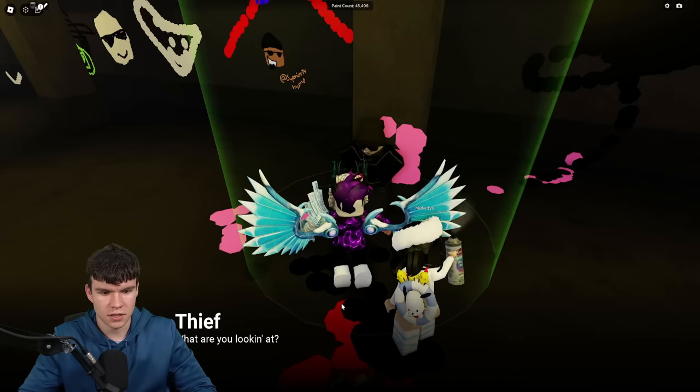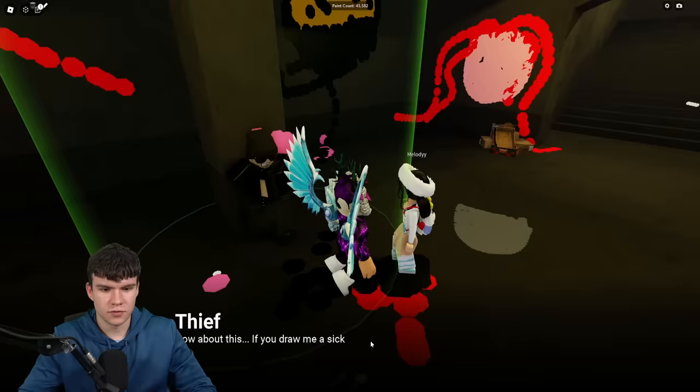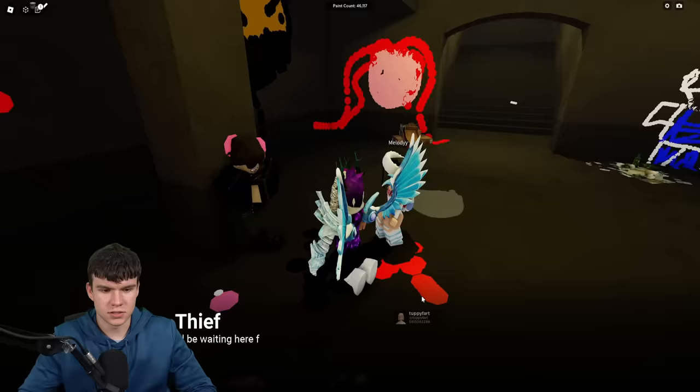Yeah, as you can see, we've found the thief. He says he stores spray cans and wants us to draw him a sick self-portrait. If we do, he'll tell us where the cans are. So we need to go ahead and draw ourselves a self-portrait.